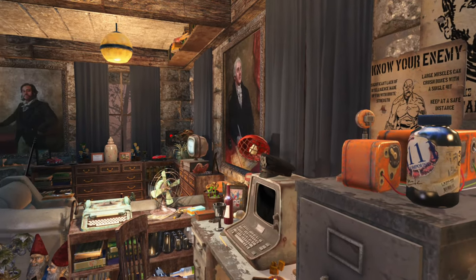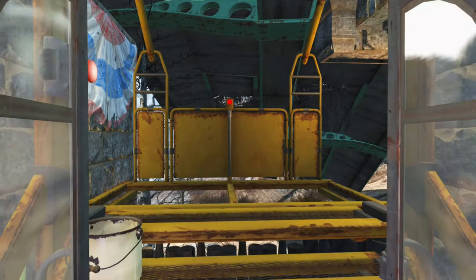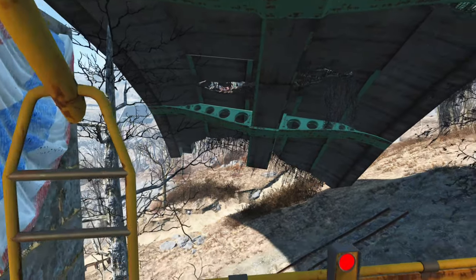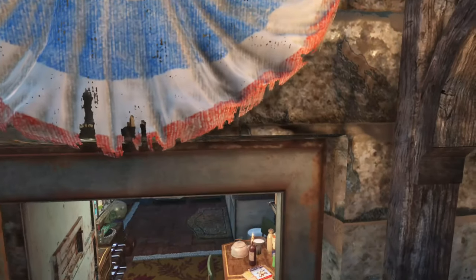As you can see, upstairs has come up well. Now we're going to go down to my favourite area of this build. Thanks to Zabrina's workshop devices, we can get an elevator straight down to the underground floor.